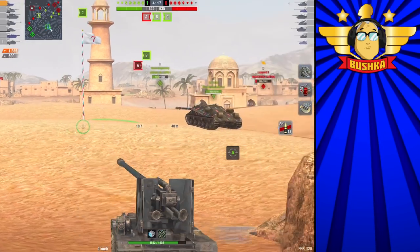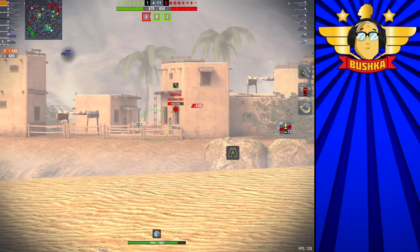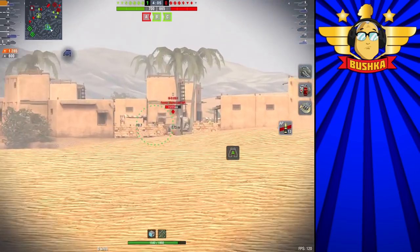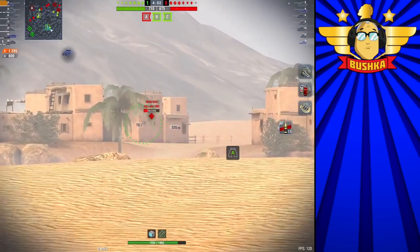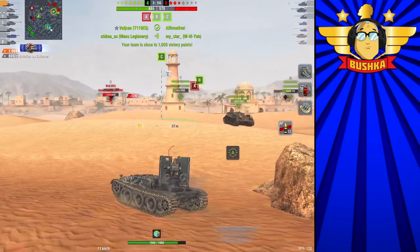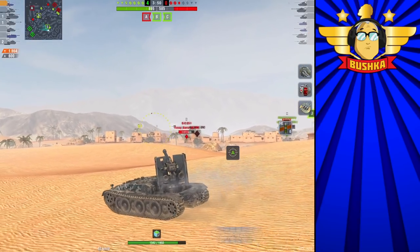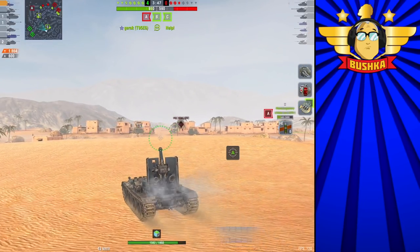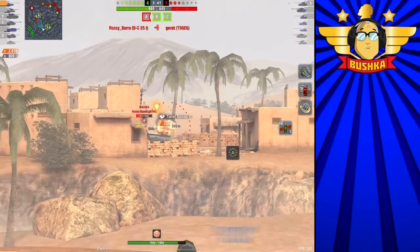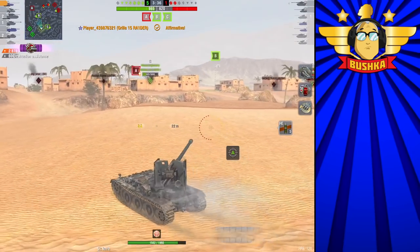The Grill's playstyle is a backline playstyle, but it's also a backline playstyle that has to move fairly quickly. As you saw in that first clip, I can't spot my own targets - I have to have other people spot for me. This is common among a bunch of different TDs like the 183, the Grill, the Waffle Tractor - but the Grill is the poster child for it. It's one of the most highly played TDs because you can do things like put out 3k damage without taking any hits.